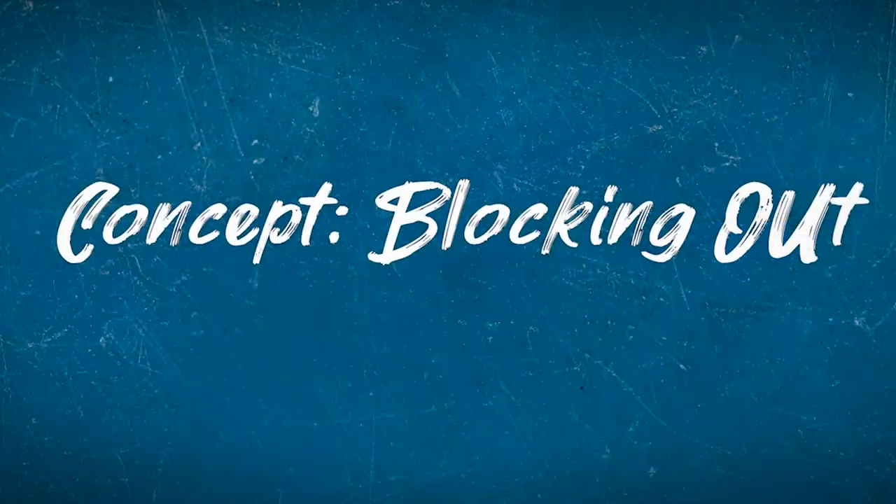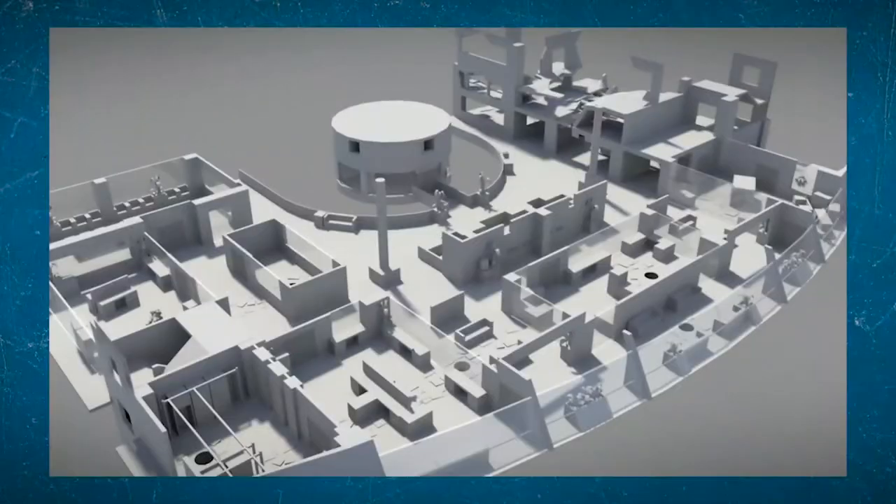The next key concept I want to talk about briefly is something called blocking out, sometimes known as white boxing or grey boxing. This is the process of building a 3D level's layout from very simple geometry that is easy to work with and quick to modify. Blocking out is an industry standard technique, although not every developer is happy to release images of their levels when they were at this very early stage in development. You can sometimes find images online of some levels from quite well known games at this very early stage, such as these images from Uncharted 4, Titanfall, and Killzone Mercenary.